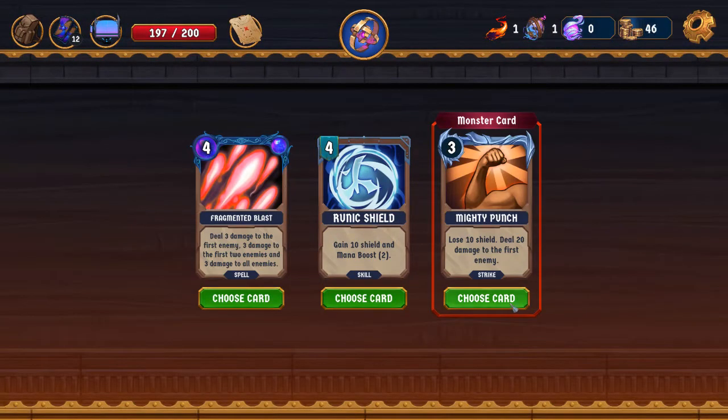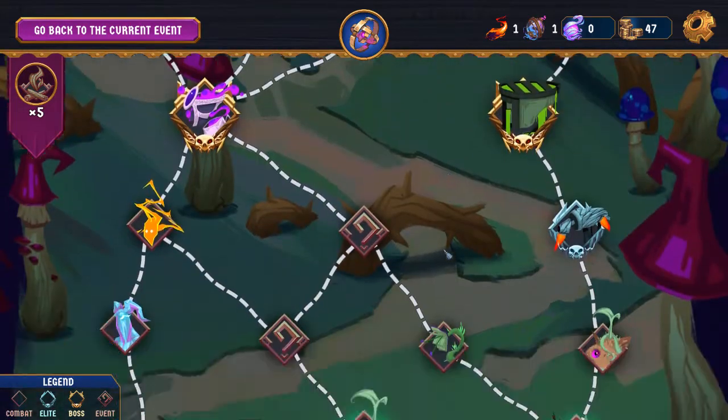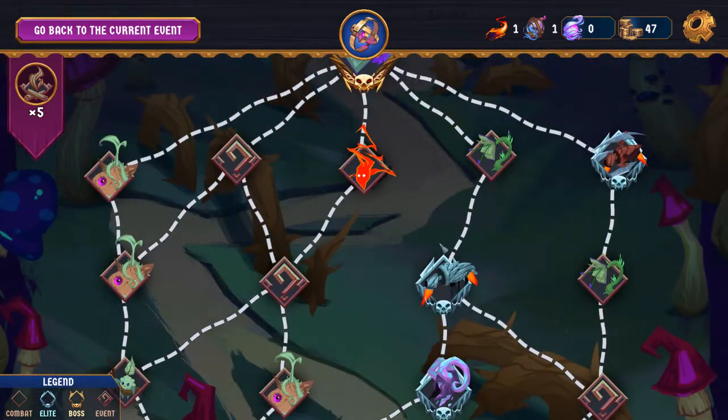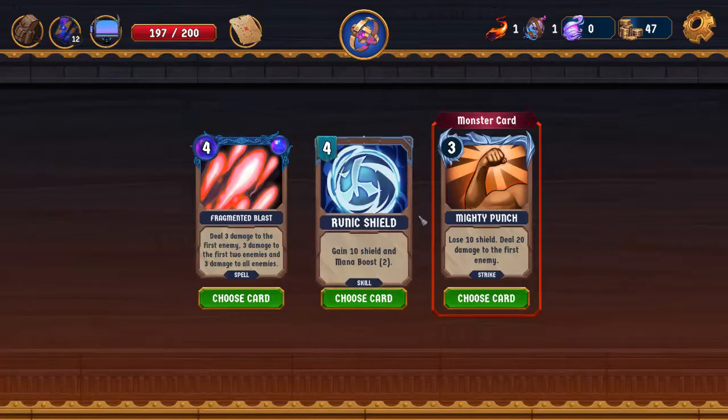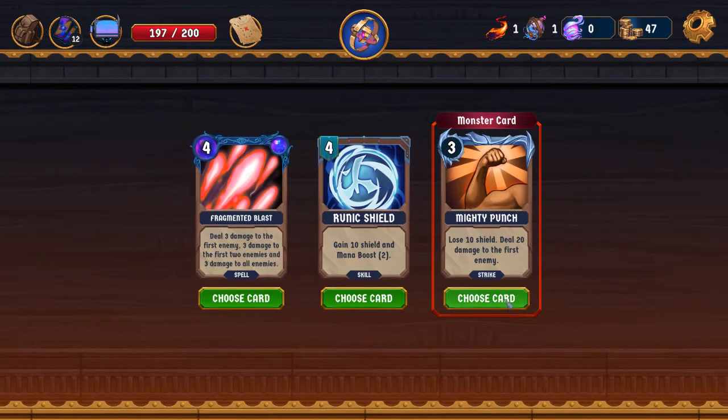Mighty punch is pretty good — it does a lot of damage and we don't care about losing shield. Frag blast is also kind of tempting if we wanted to go that route; it opens up some possibilities. We're hitting this node on the map and we have a chance of picking up Relentless Assault, so the multi-hit deck where we're trying to build Powerful is an option. In which case we'd want to take Frag Blast. This is kind of a tough choice, but I think we're gonna take Mighty Punch.